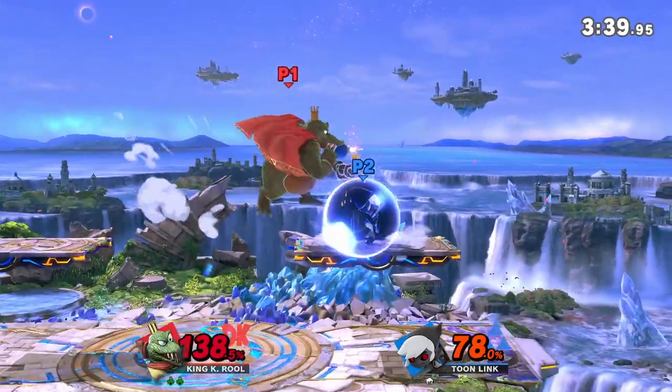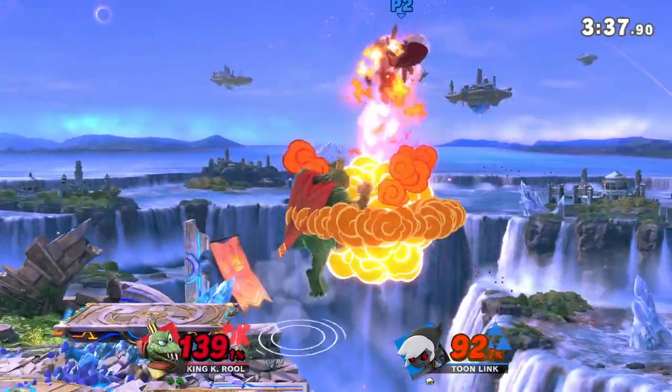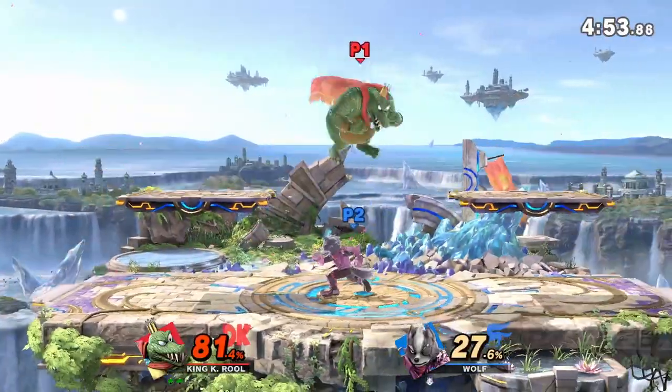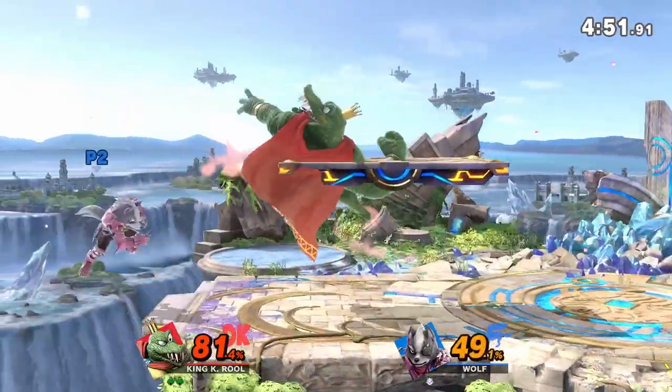And despite his high weight and vertical recovery, K. Rool is extremely exploitable the moment he has to recover horizontally, potentially leading to lost stocks at earlier percents or at the very least a ton of damage at the ledge.